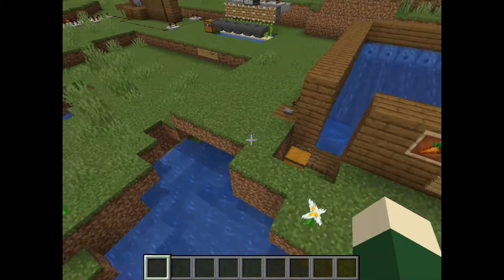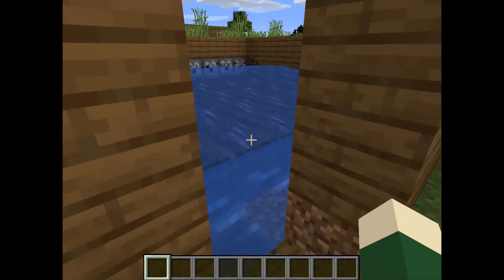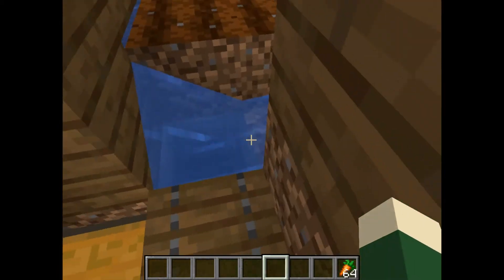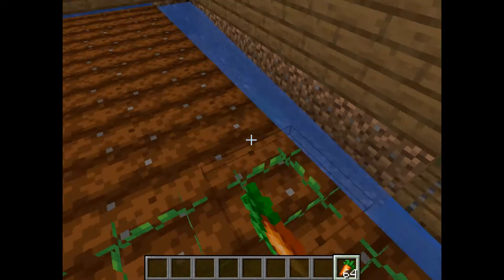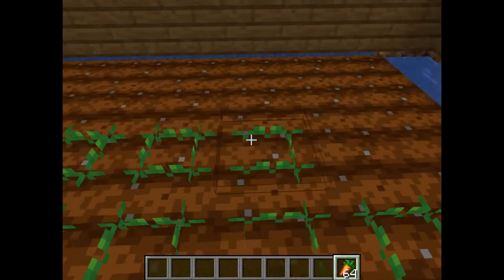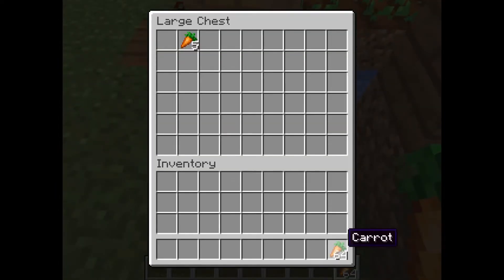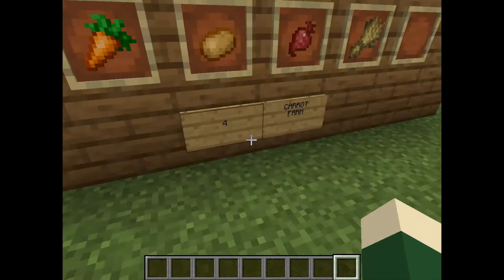To stop the water stream, you need to get to the button, flick the button again and the water stream will stop. Then you can take some of your drops and replant. Place your leftover drops in there and that's the food farm.